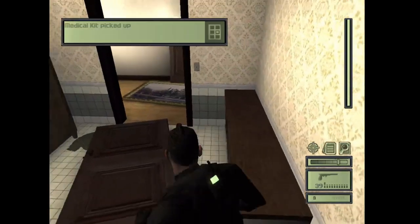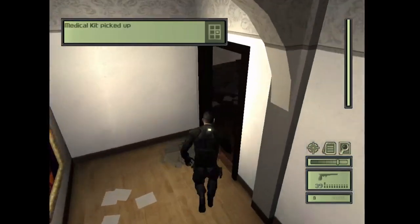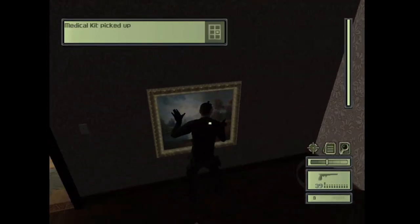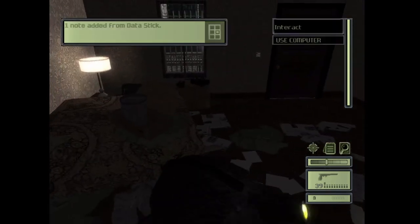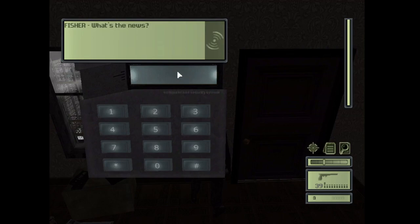Get this medkit — even though you probably won't need it, it's best just to take it. Then slide this open, use the computer, and use the keypad.